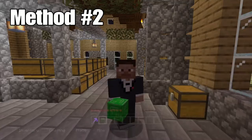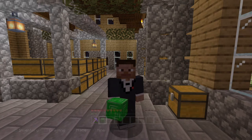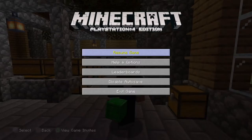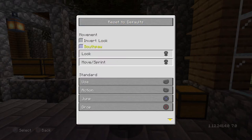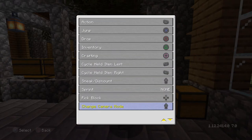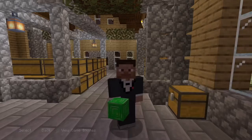Now for method number two, you're gonna need two blocks of any item that can be turned back into whatever it's made out of. This method works for PlayStation and Xbox. First step, go to your settings, then controls, find 'Pick Block' and set that to any button on the directional keypad — for me it's up.